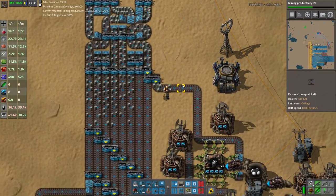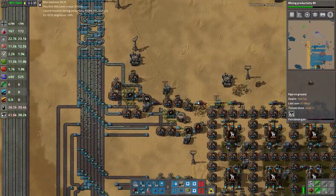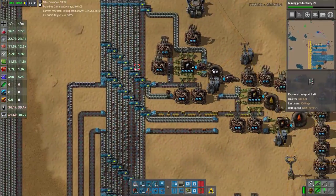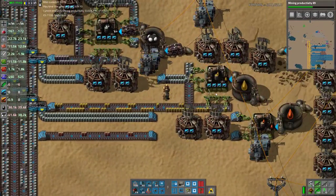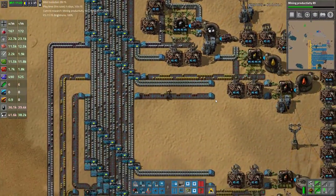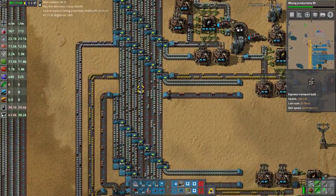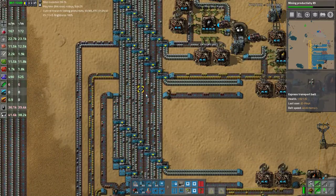First split off into petroleum - this is from our refinery block. Second split off, which we've got to re-buff on the belt because we've already stolen a whole belt's worth for petroleum, is light oil. And the third split off, because we didn't quite enter the belt - we did a pretty good job on it - is heavy oil. Now all this belt spaghetti needs to be optimized. There's a lot of work to be done here; I just haven't done it yet.